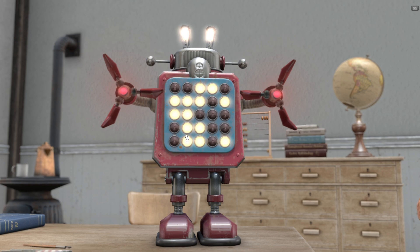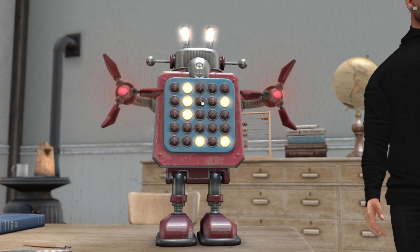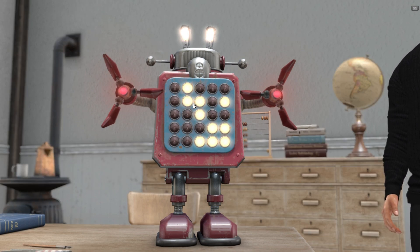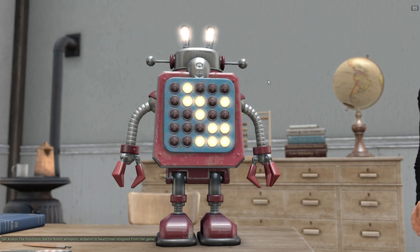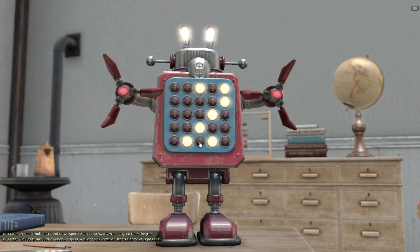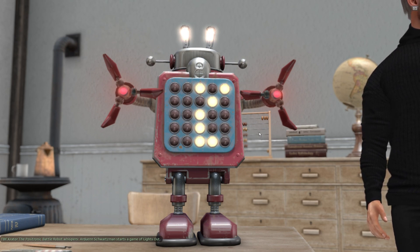It is not an easy task to click everything in such a way that eventually all the lights will be off. There is a solution but I'm not going to tell you. Also, every time you start a new game you will get another starting position of all these lamps, so no game is the same — it's always a challenge and up to you to save the world from the destructive forces of Krator the positronic battle robot from the galaxy.